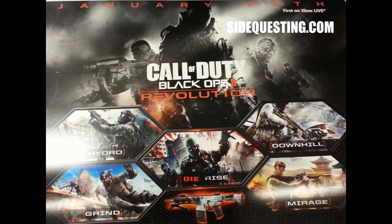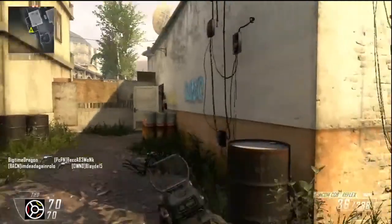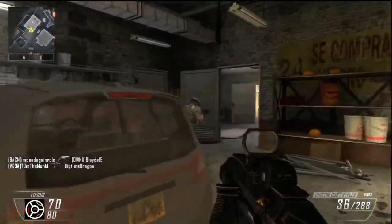It's going to have four multiplayer maps. First is Hydro, which looks like it's at the base of a big dam. Then we have Downhill, which kind of reminds me of a snowy map from Black Ops 1 — all white and stuff. Then there's Grind, and I can't really tell by looking at the picture what type of setting it is. The fourth one is Mirage, which almost looks similar to Kowloon from Black Ops 1.